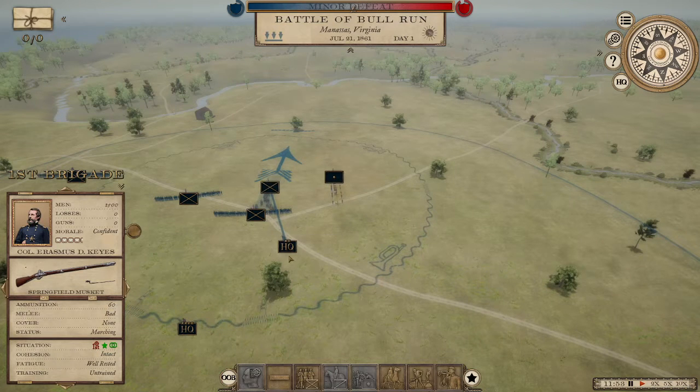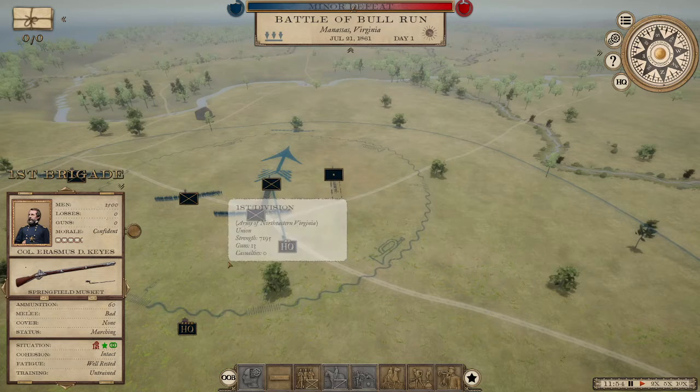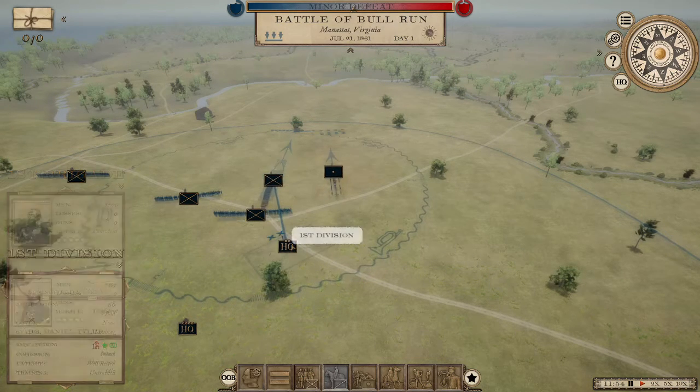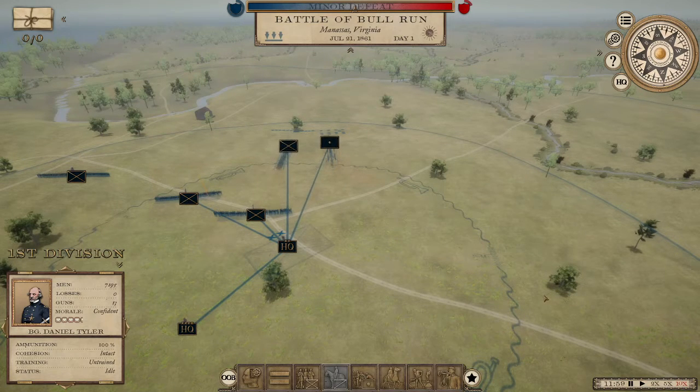All the orders right now are coming from their division commander. If I wanted to move the entire first division, I would give that order by clicking Daniel Tyler. So I'm going to advance time, let these guys get into their initial formation, and then I'm going to give a command to the entire division and we'll see how that changes things.